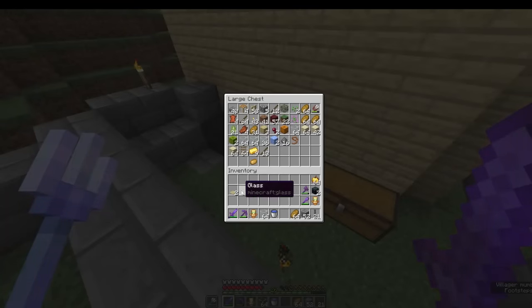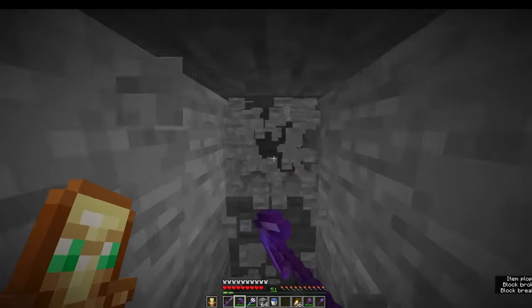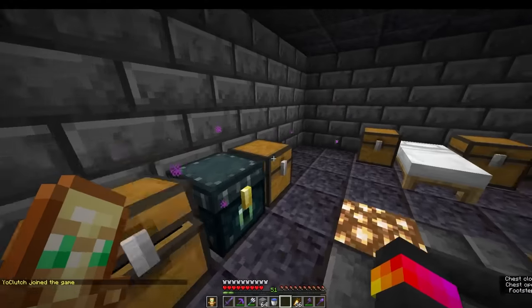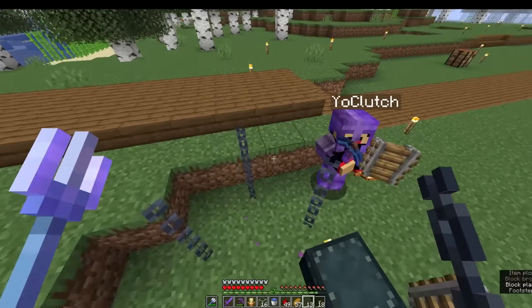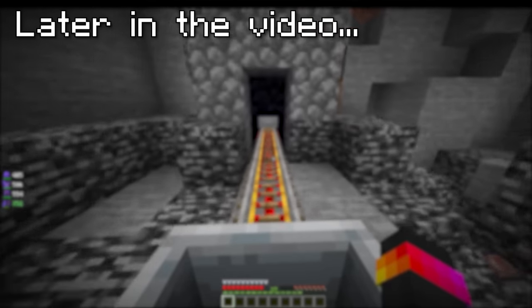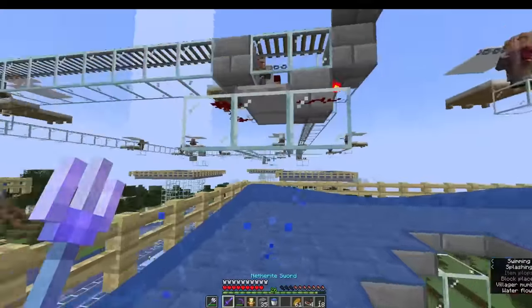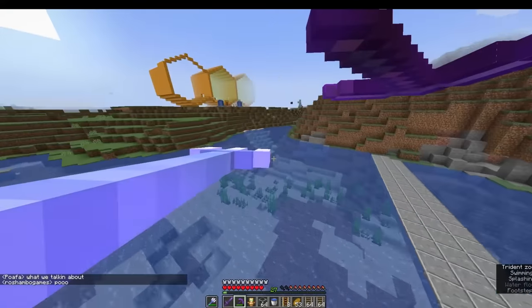I somehow lost my iron for the rails so I had to go mining for more. And because this is an SMP video, I ran into a secret base that basically had nothing in the chests. When I begged in chat, Clutch actually dropped me a bunch of rails — I wonder what he's working on that requires that many. We needed a mob to scare the villagers, and while constructing the rail system I was considering capturing a zombie, but I had a different idea.